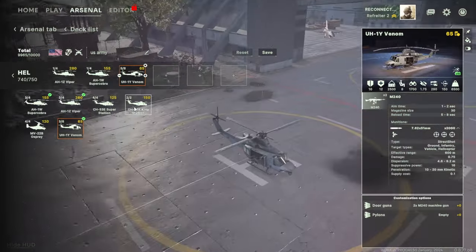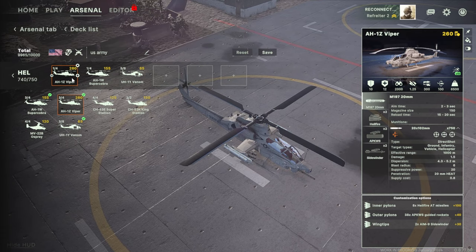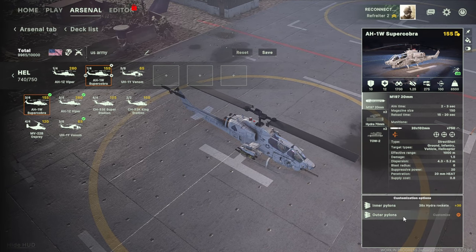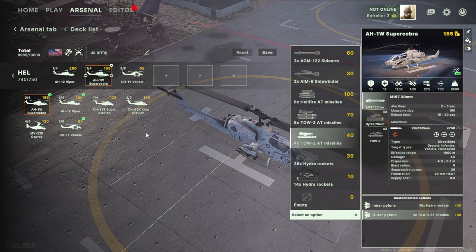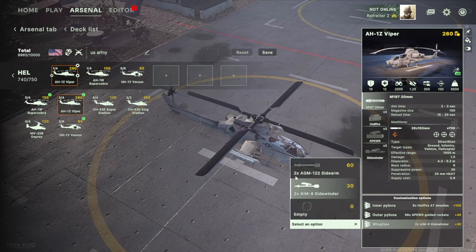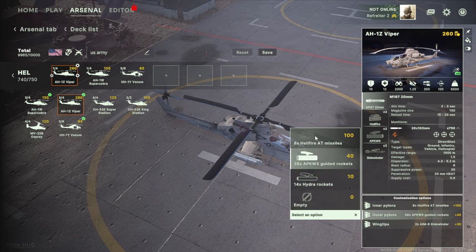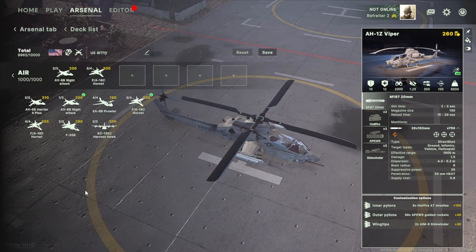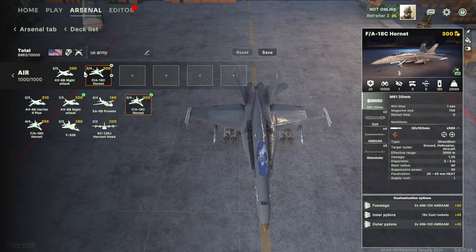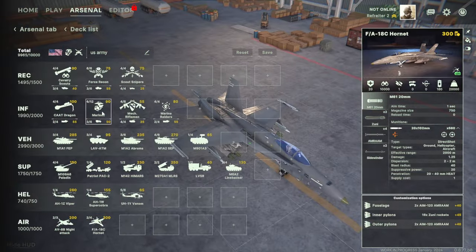For helicopters, I've got Venoms for carrying supplies into battle — faster delivery. Then a Cobra and a Viper, both fully decked out. The Vipers are really good — two missiles, Hellfires, very effective. They've also got Sidewinders and guided missiles. I didn't really bother with fighters — they're just going to get shot down.